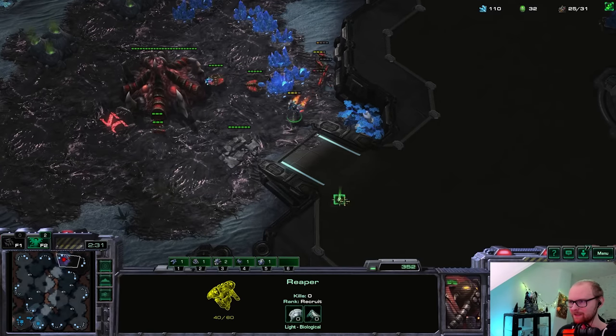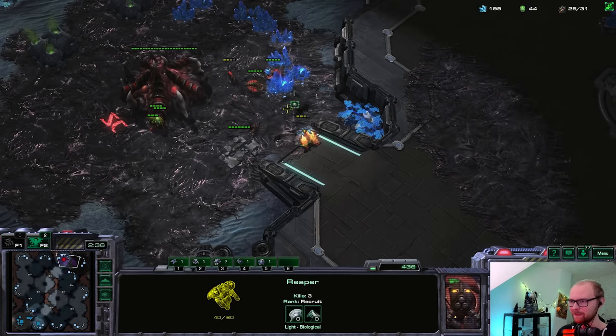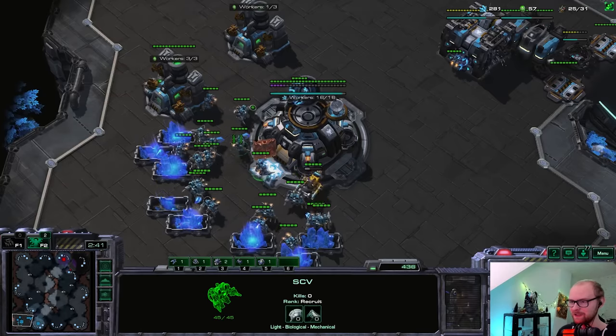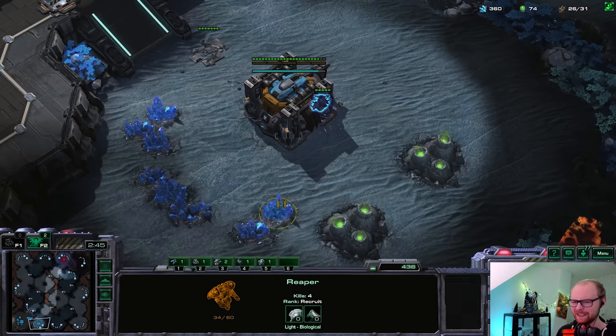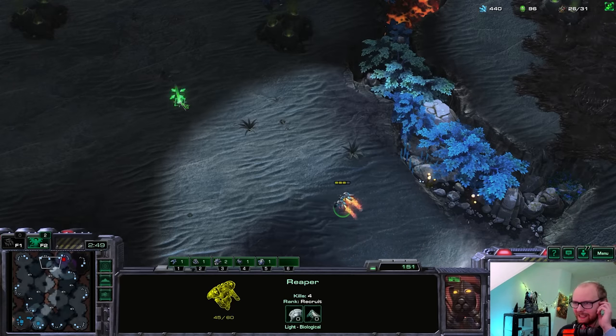A pretty good start with the reaper getting a little free damage on those zerglings - very annoying for him. It's a pretty small map so he can't really get around this reaper. Reapers are never supposed to get any kills really, so the fact that I killed four zerglings already is really huge. He doesn't have a single zergling on the map right now, which is pretty insane. No third base yet on that side.